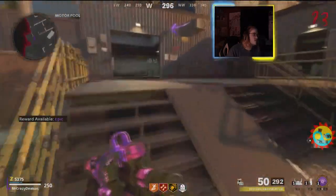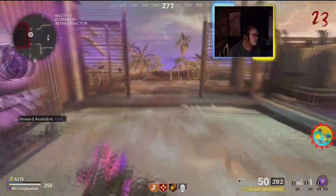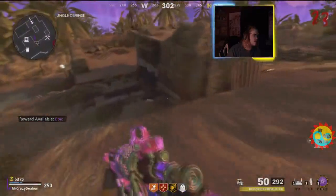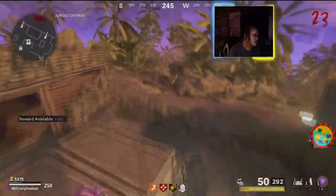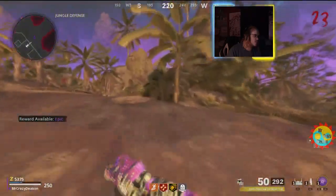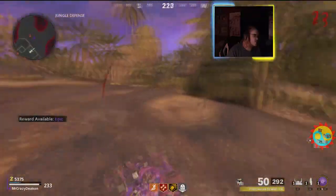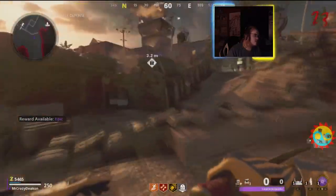I'm showing you when I'm running around the different locations, pointing to them. Like I said, you get a free perk, and there's also an intel location here. It all depends on where the head spawns.